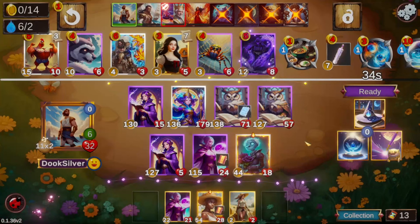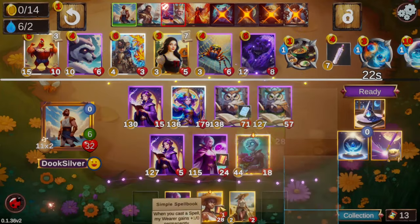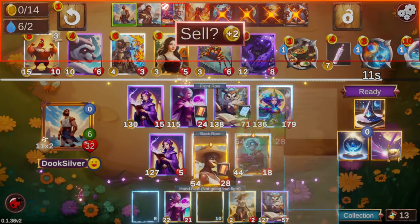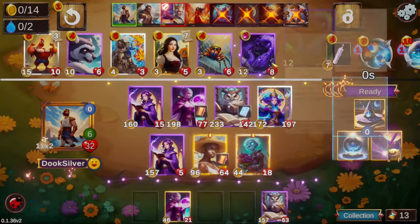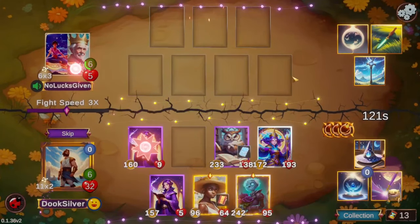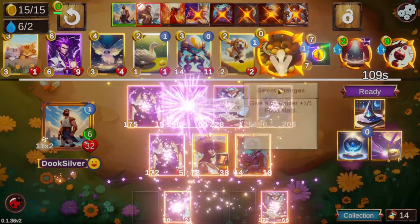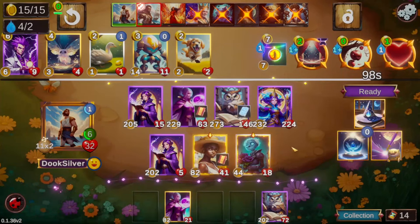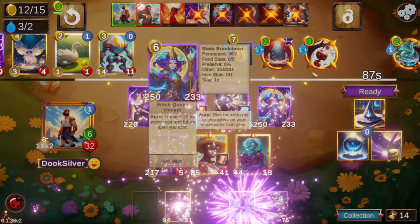We sell something for this food spell - it's plus 12/plus 12 food stats. I'm not playing the milk woman but I feel like maybe I should. We end up cutting one of the owls because we're getting a lot of stats from milk woman - it also has unyielding which makes it better than the owl. We make short work of NoluxGiven's board. We've been bullying the lobby - scaling really well and it seems like no one else has been able to match our tempo.